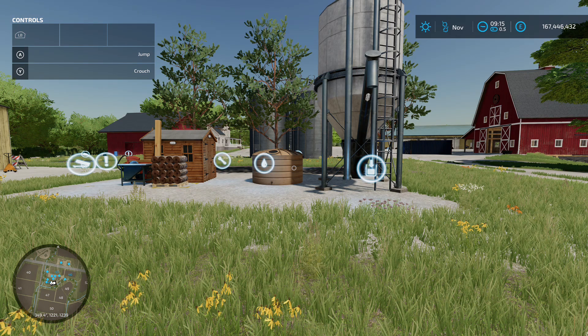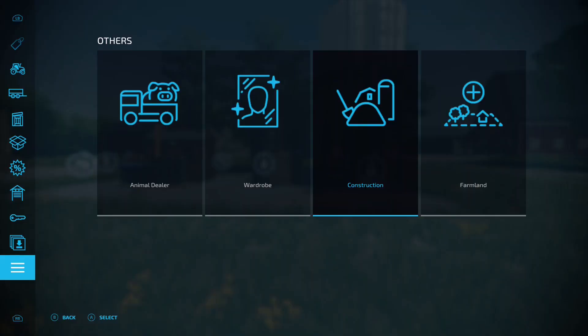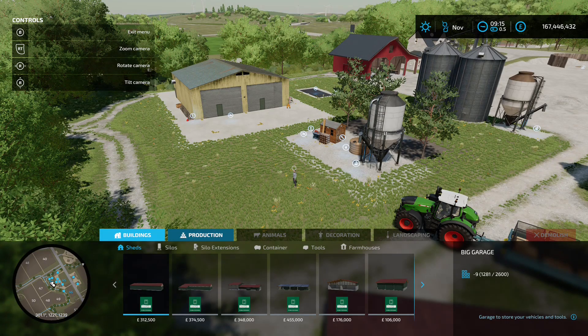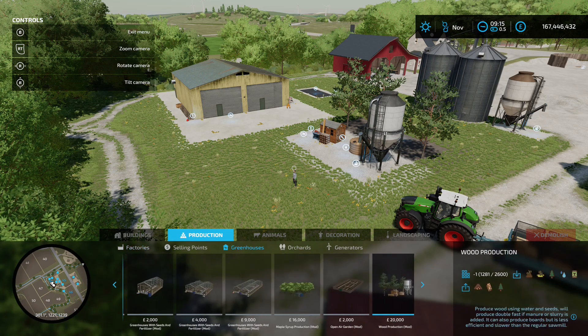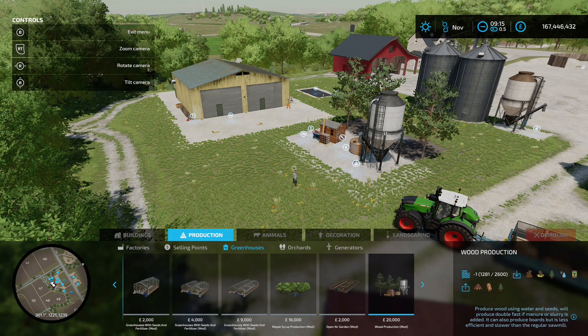This is what I'm going to describe as the easiest way to get wood on this game. This is Wood Production by nykk3 - 4.54 megabytes on the download. You're going to find this pack in three different categories. Go into the construction menu - the first one is obviously Wood Production, which is actually under Greenhouses for some strange reason. 20 grand, place that down - that's going to make your wood.